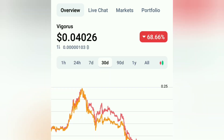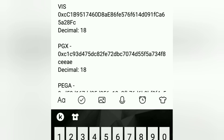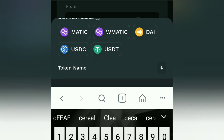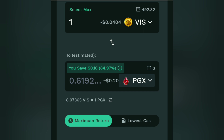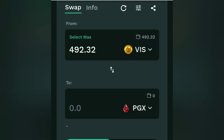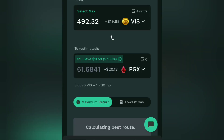VIS is today at $0.04, and PGX is at $0.32. Just copy the PGX contract address, put the contract address of PGX and see if it's taken automatically. PGX — yes, thank God, it's automatically picked. Now we have to select max. We want to swap all our VIS tokens to PGX. We are getting 61.61 to 61.68 PGX.